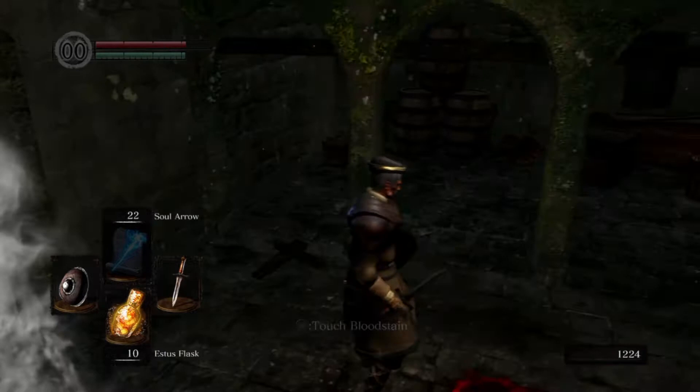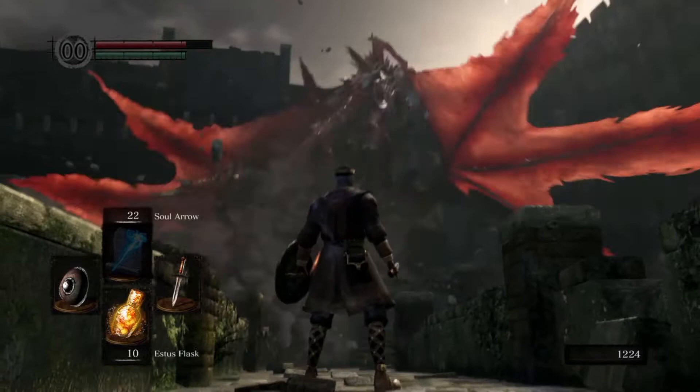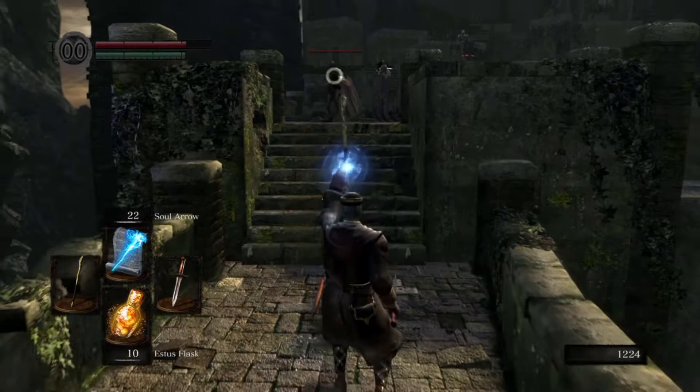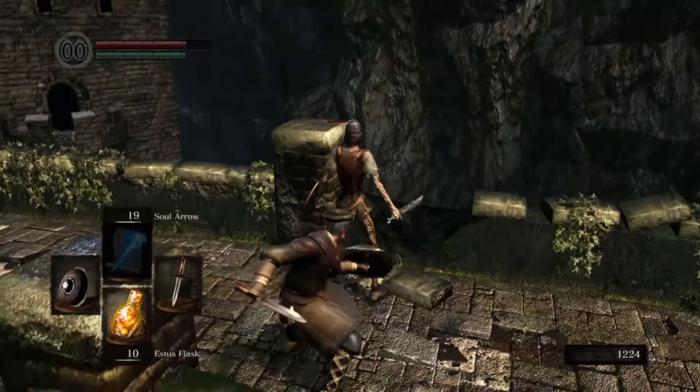Going through this fog gate — it's fine, there's no boss behind it. I forgot an item; I'll come back later to grab it. We can see the drake — there he goes. I missed spells twice; the third time I ran out of spells and decided to use my dagger.